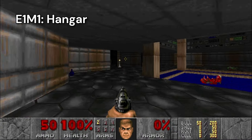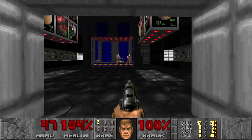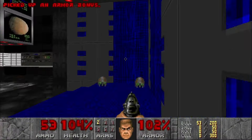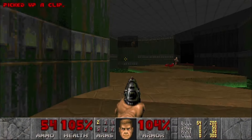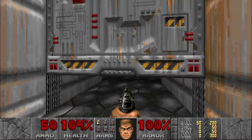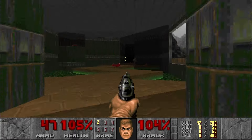The first level of Episode 1, Knee Deep in the Dead, is Hangar, an absolute classic. With the 8-bit metal soundtrack blasting in my ear, I run around shooting zombies with my pistol. The combat feels amazing. The feedback when you shoot an enemy is perfect — they make pain sounds and can get stunned from your shots. The music is a not-so-subtle ripoff of classic metal bands like Metallica, but I don't care, it's just awesome.